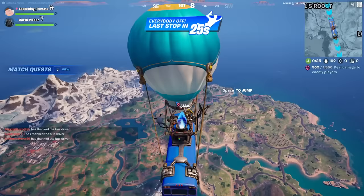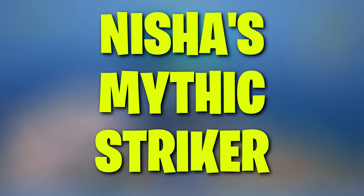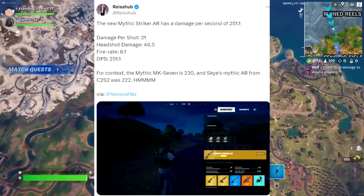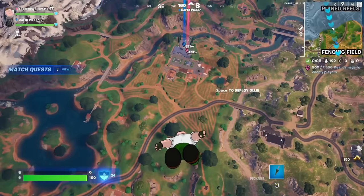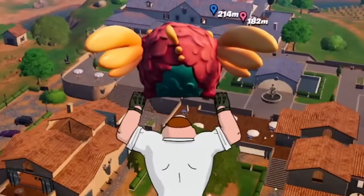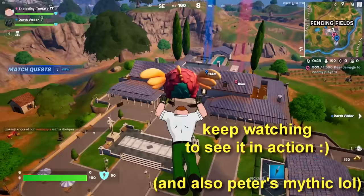Those last weapons didn't really help in that fight, but I know something that will: Nisha's Mythic Striker AR. This thing has a damage per second of 251.1. For comparison, the Rock's Mythic AR was only 230, and Sky's Mythic AR was 222. This thing has 250 — it's probably the most disgusting gun we've ever seen in Fortnite history.